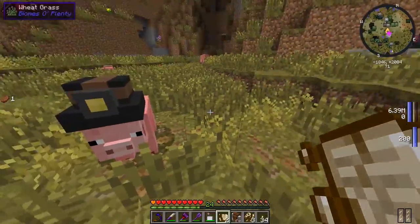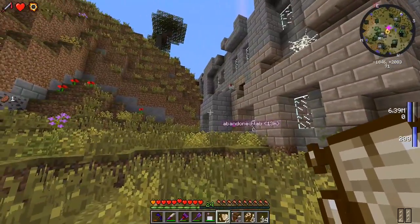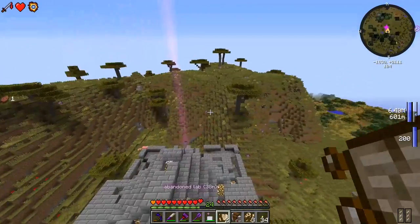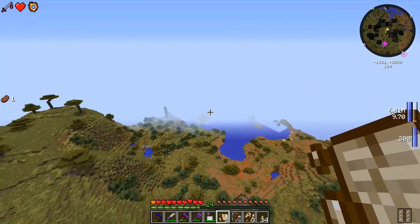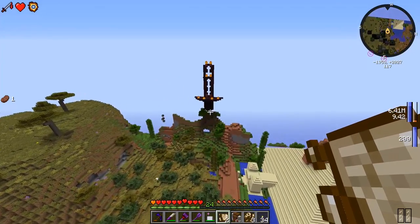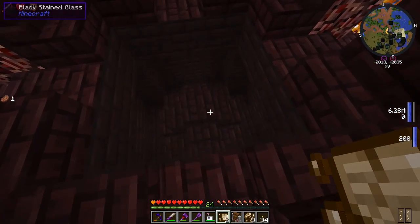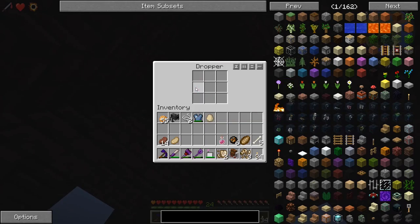We need to head back home - which direction is home again? Opposite of the pyramid. Oh here's the... whoa, what is this? I don't remember seeing this last time I came over here to the pyramid. What in the world - there's like a dropper with a fire charge pushing a strength potion? This is nifty looking!